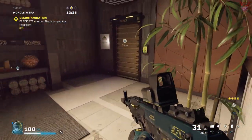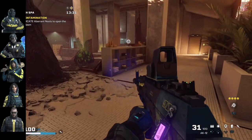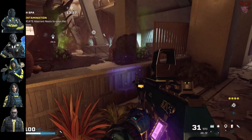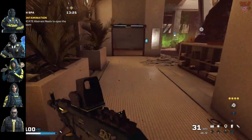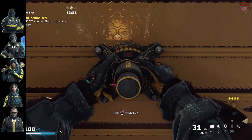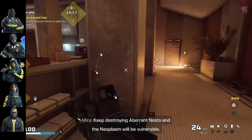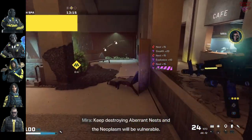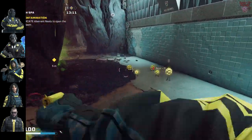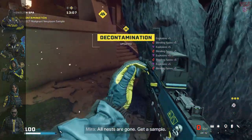The best strategy is to complete Decontamination quickly — anything that can take out nests fast and en masse is an asset. Fuse is arguably the most effective operator, as his cluster charges can often clear all the nests single-handedly. Hibana and Nomad can use their skills to set traps and explode multiple nests at once. Pulse is also very useful for tracking Archaean nests beforehand, nullifying the need for a drone.